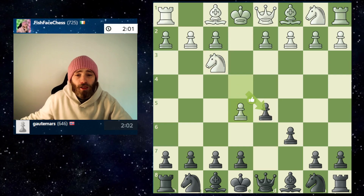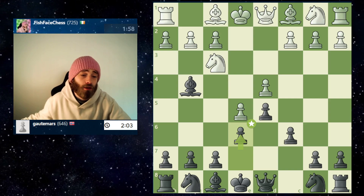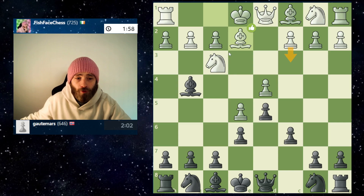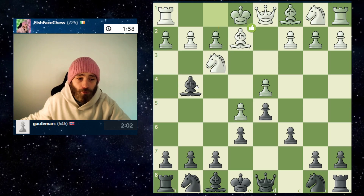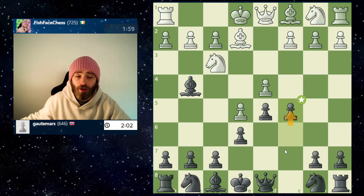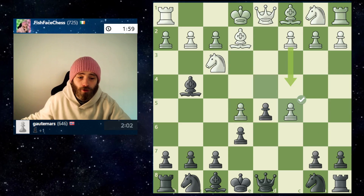We go for the Caro-Kann. He kind of pushes for the advanced variation, and immediately you pin the knight. He takes the centre. We close off our bishop, making up for the light square weaknesses after we trade off the bishop. Here the computer gives best move, but this is probably the most common move you will come up against - blocking the pin on the queen and getting ready to castle short. So we push, changing it into the version of the advanced variation.